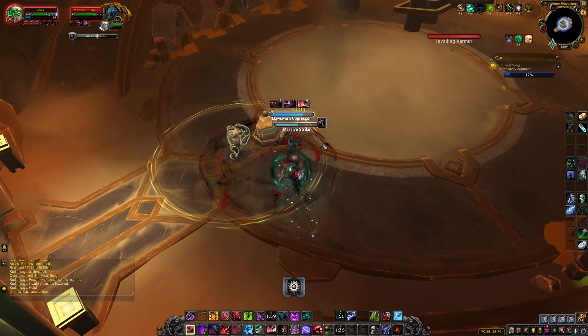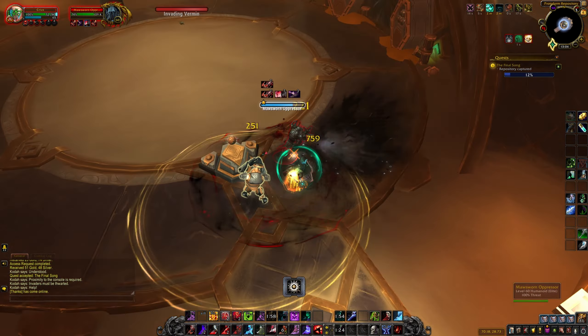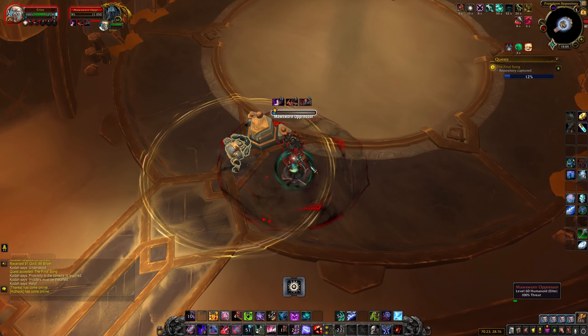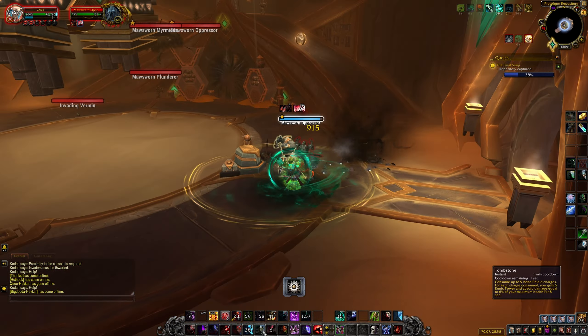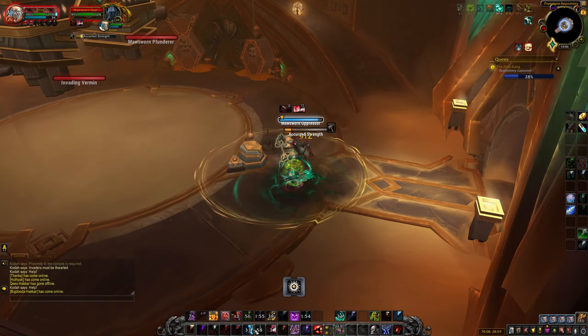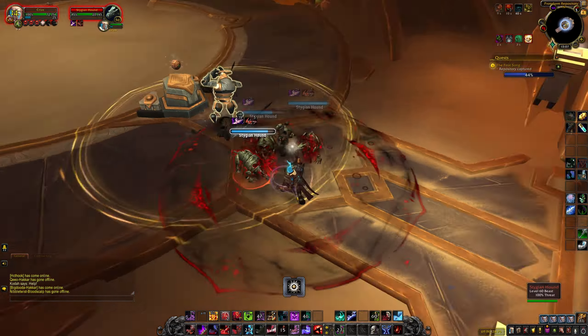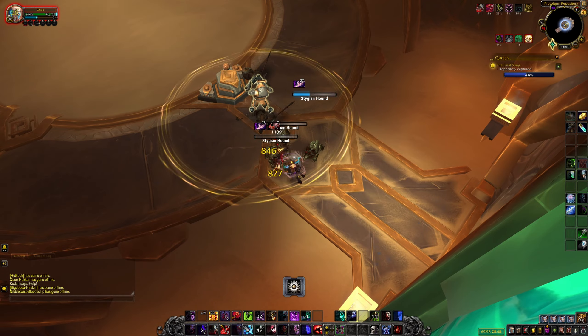After these quests, you will be sent to protect the Automa inside another building to the northeast. This is the building you will go to whenever you are trying to make a mount using Protoform Synthesis. You have to protect this Automa from oncoming Mawsworn forces. You are supposed to stop them running into his circle — and not do what I did, which is fight everyone inside it, otherwise more will spawn and the quest will take longer.